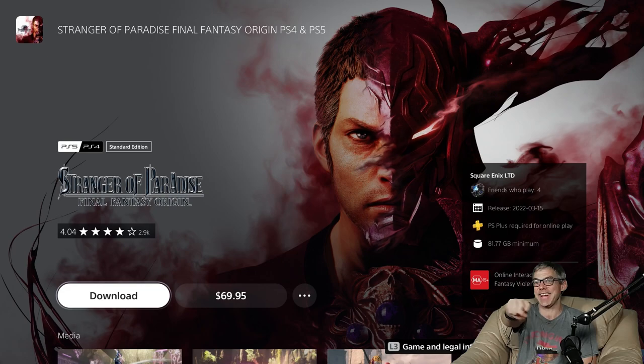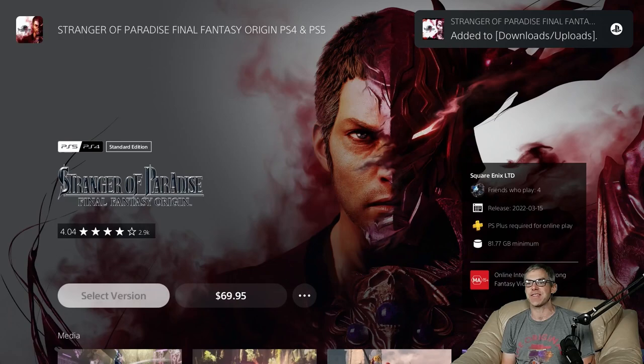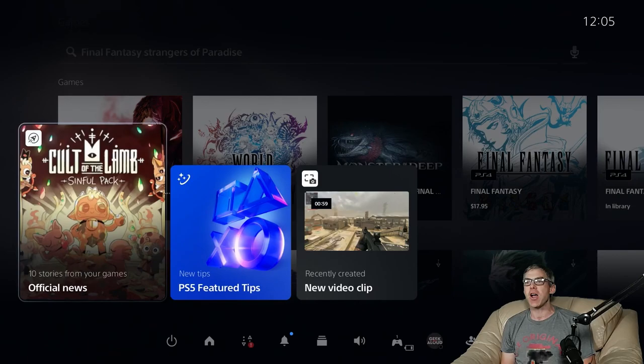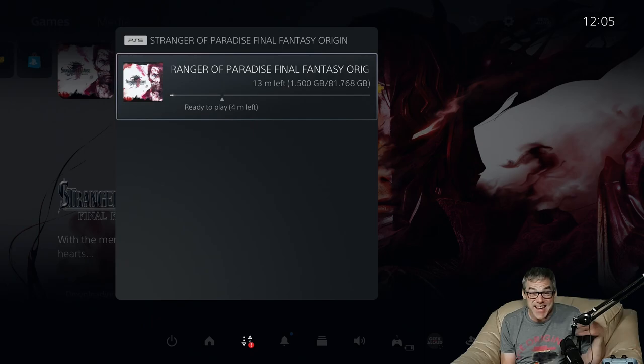Hello everybody, welcome back to youtube.com/gigaloud for another let's install. Today it is Stranger of Paradise Final Fantasy Origin, digital PS5 edition, that we are downloading right now. It is 81.77 gigs. The reason we're installing this today is it was recently added to the PlayStation Plus Deluxe game library, so if you're a subscriber to that higher tier you can be accessing it at no additional cost.